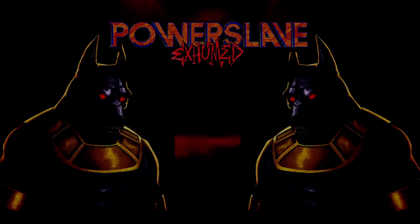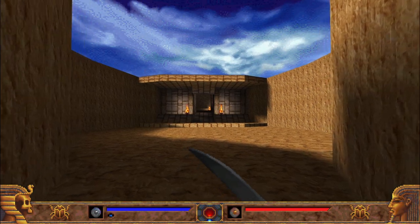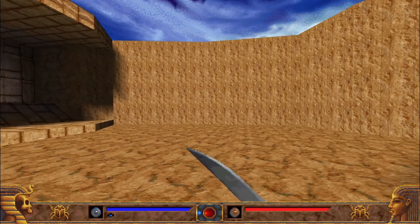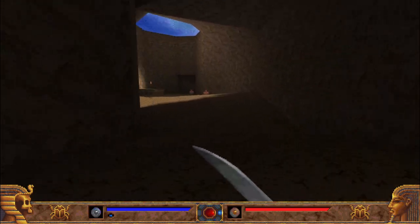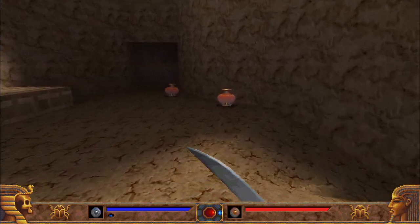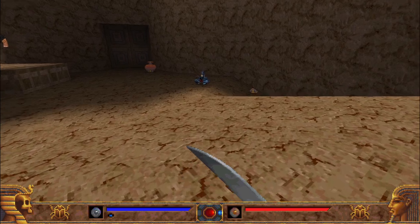We're going to run it on normal because we're a wuss and we suck. So this game is more or less like a Duke 3D with an Ancient Egypt skin on it, which in my opinion there's nothing wrong with that — it's pretty cool actually. You got a lot of the stuff from the Doom engine and the Duke engine that improved on the Doom engine.